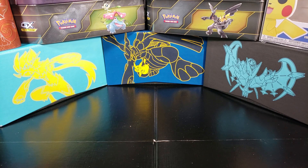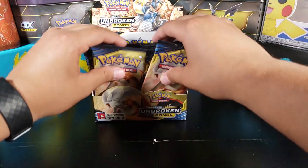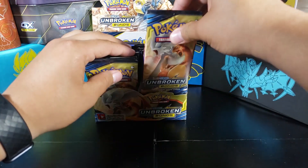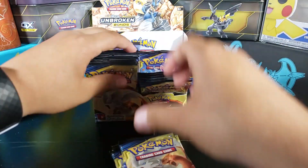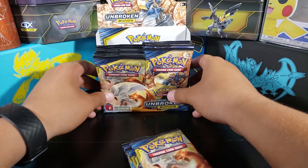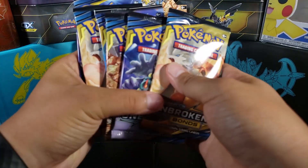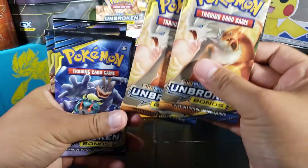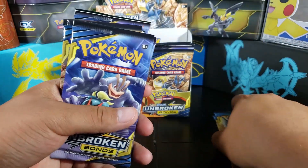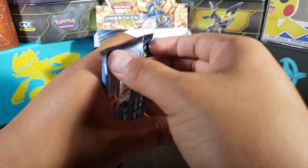What is going on guys, my name is Fusions and today we are doing part three of this booster box. We're opening up six packs from the right side this time — two, four, six. We got six packs, and we got two Reshiram and Charizard packs that we will leave for the end.